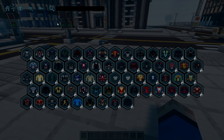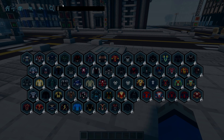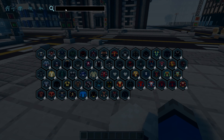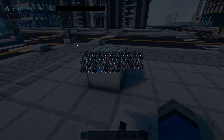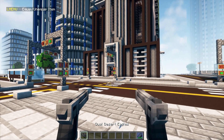The suit database changed a little bit too. The best update for it is a search function — you can search for heroes like Spider-Man, browse all the Iron Man suits, or find exactly the hero you need. This is super handy and the coolest addition to the suit database.